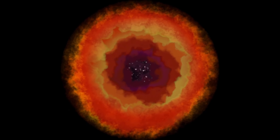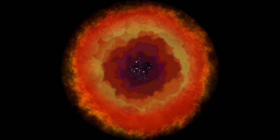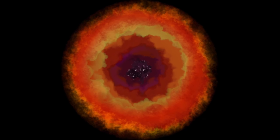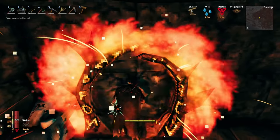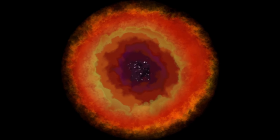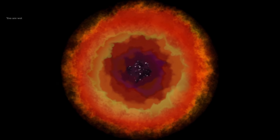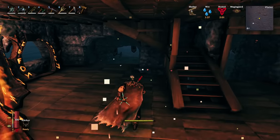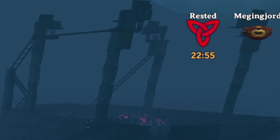One thing to note with this design: the Q auto-walk that I mentioned at the beginning simply doesn't work here. When you go through a portal you drop with a random direction, so auto-walk triggers too quickly for your player to rotate and face the right way — you auto-walk in a random direction every time. You just have to hold W instead, not really a big issue.